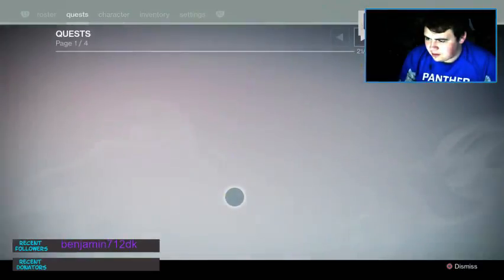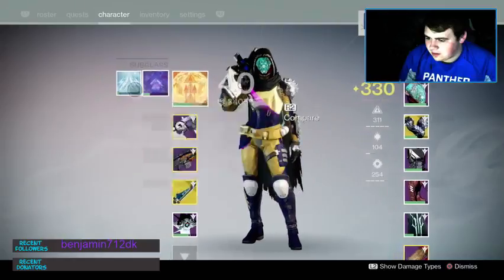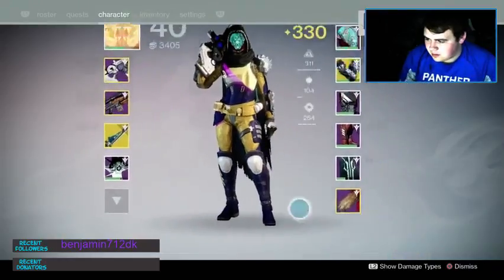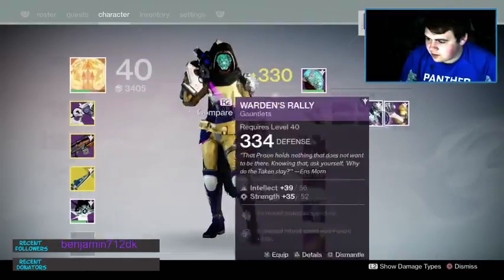What I want to get is Bones of Eao to make it easier to try to get up there. Because I think that if I had the Bones of Eao with the higher jump, I could make it.